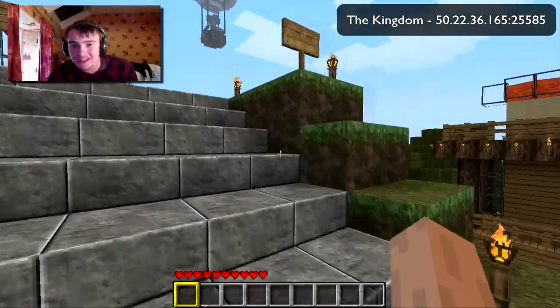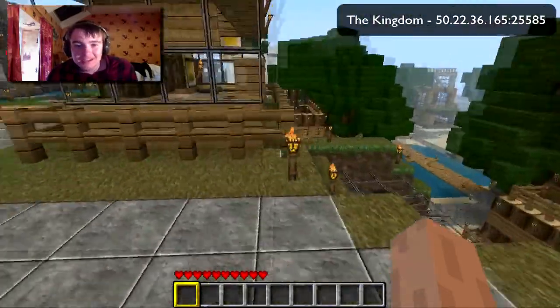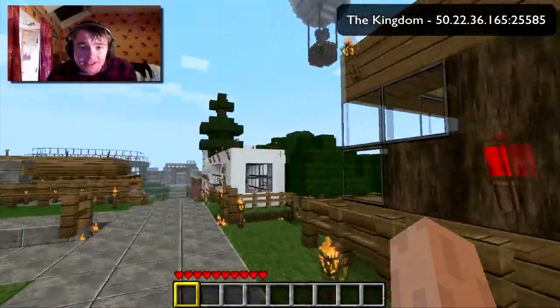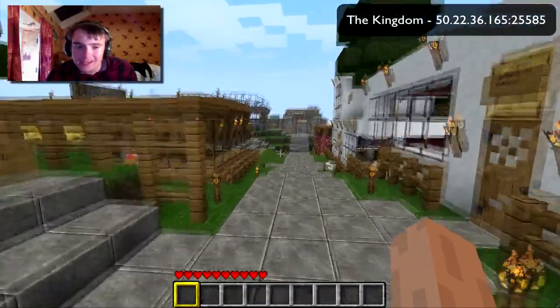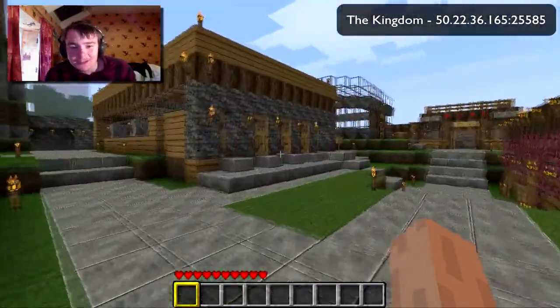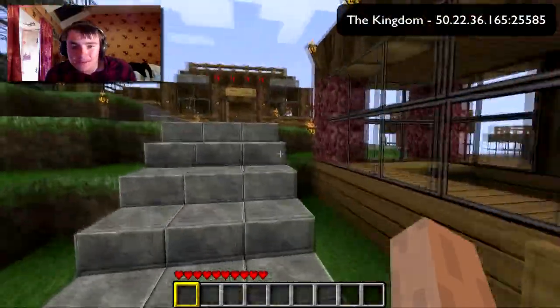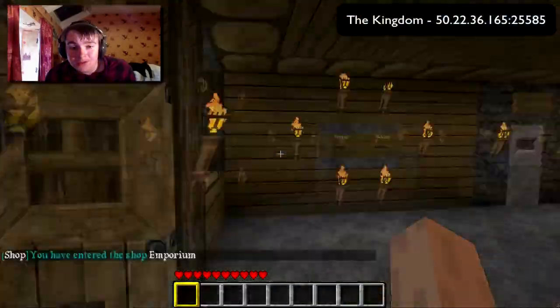Now we reach the residential sector. Players have houses, and if you join and there are any vacant houses — like that one over there I think is vacant — then you can have it, because we want to get the kingdom as full as possible. We also have a portal to the nether room there, and another shop called the Emporium where you can buy and sell food.